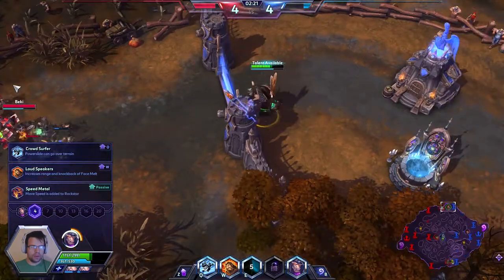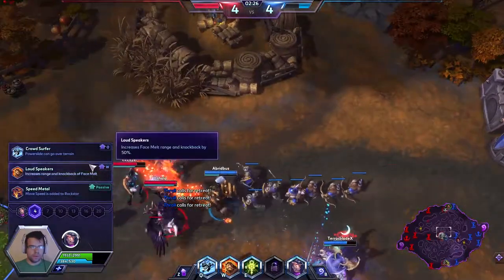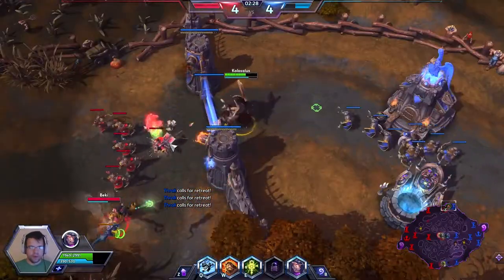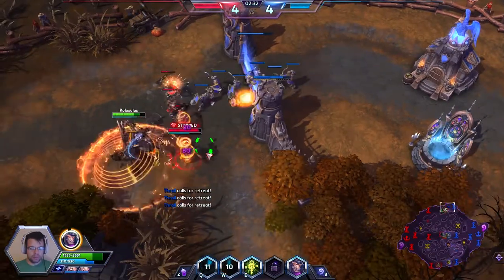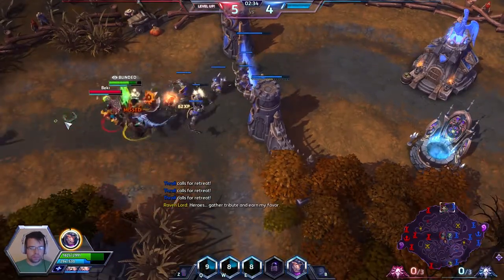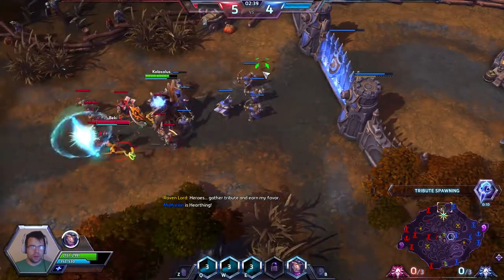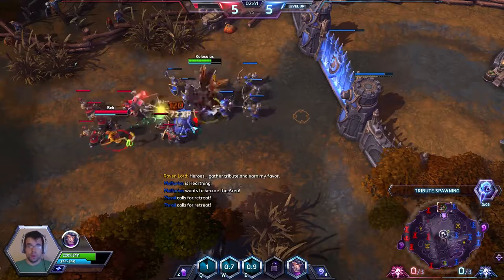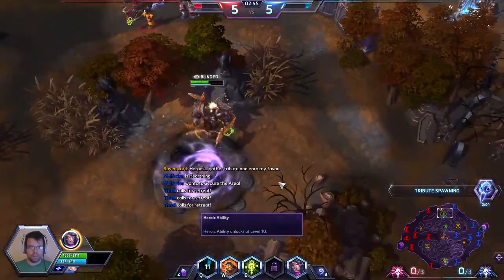I feel like Crowd Surfer on this map is going to be pretty damn good over all of this terrain, so let's go for Crowd Surfer. Crowd Surfer allows our Q to basically slide over terrain, so we can escape enemies by going through terrain.